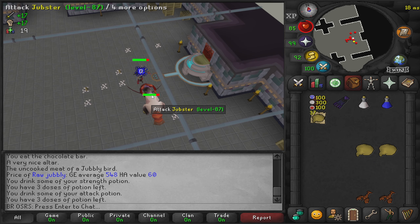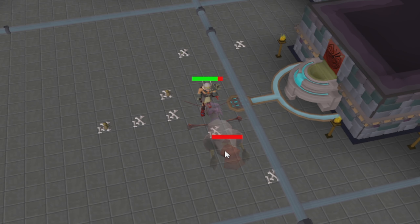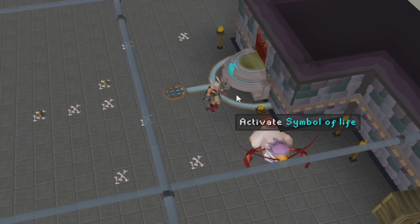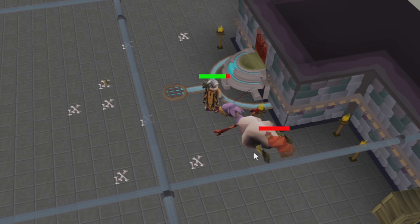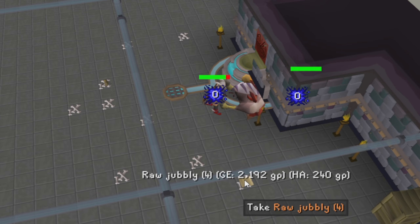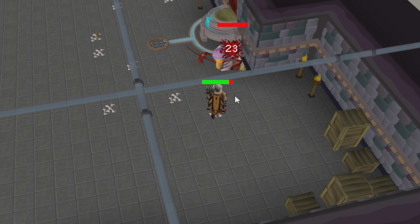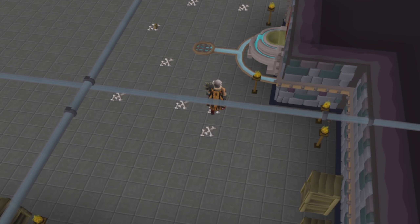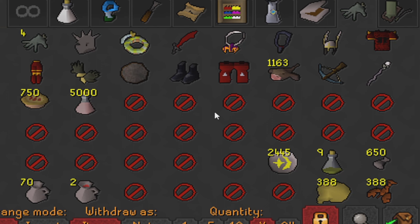Let's go over some information about this method. Jubsters were first added into the game on the 19th of February 2007, and you can gain access to this area once you have completed the Tower of Life quest. Players can create jubsters in the creature creation area in the basement of the Tower of Life. A jubster is a hybrid of a lobster and a jubbly bird.